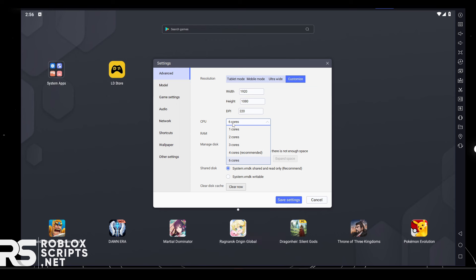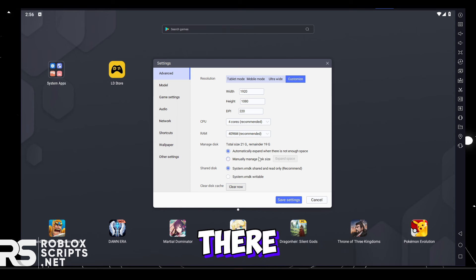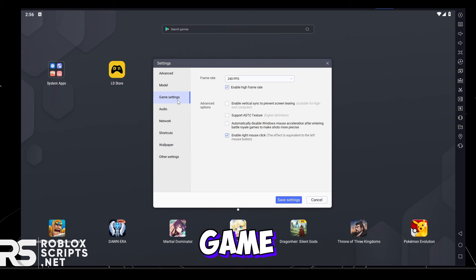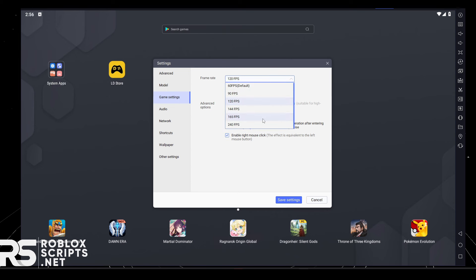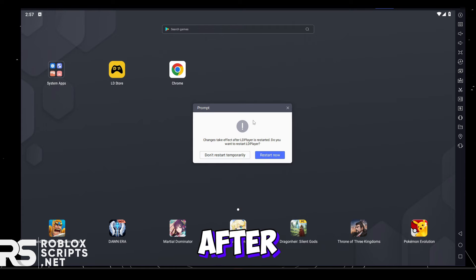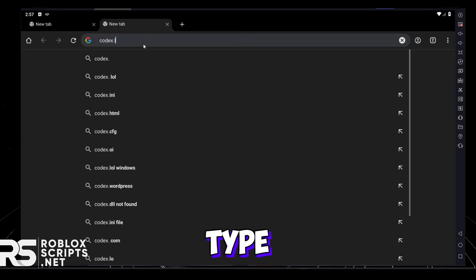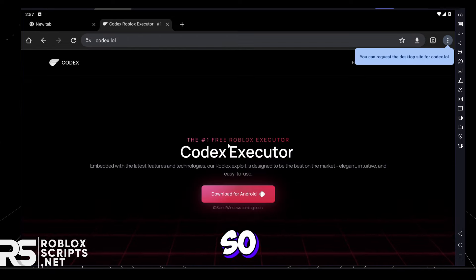For CPU cores, select the recommended amount — 4 for me. RAM should be around 4 as well. If you want high FPS, go to Game Settings and enable High Frame Rate, then select how many FPS you want — I'll select 240 for max FPS. After that, save settings and restart. Then install Codex the same way by going to your browser and typing codex.lol.